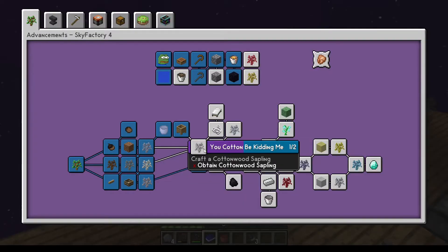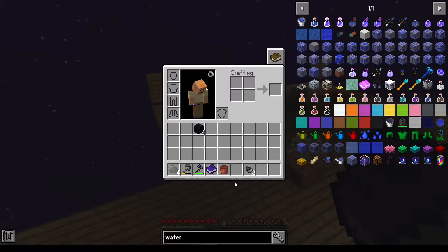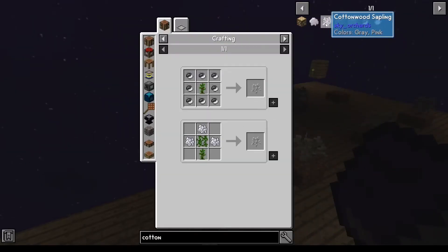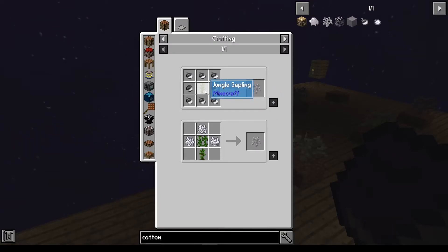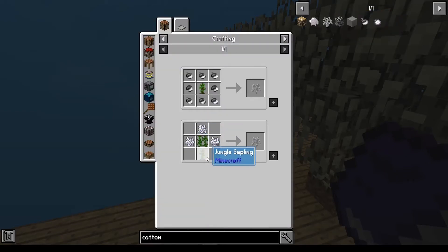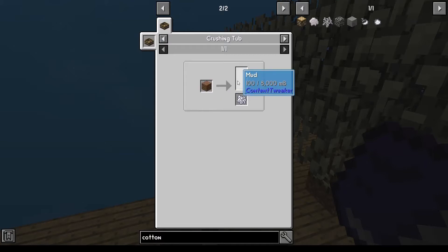So what is the next thing? The next thing would be this cottonwood sapling. How does one make a cottonwood sapling? It's a jungle sapling with a cottonwood acorn — well, that doesn't help. To make this cottonwood sapling, I need a jungle sapling, then I need a second jungle sapling, but also bone meal. We did bone meal before through that — I need dirt in a crushing tub.